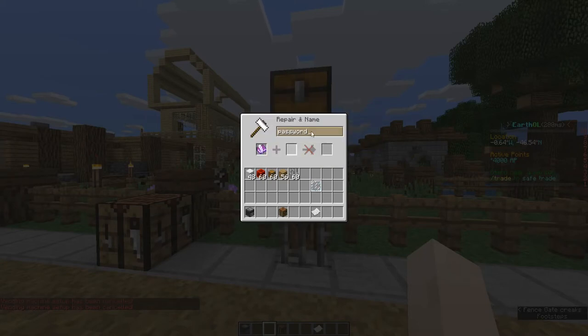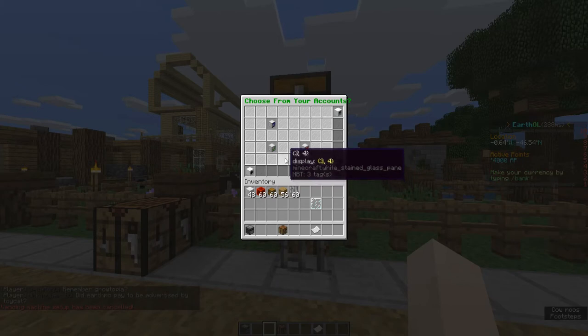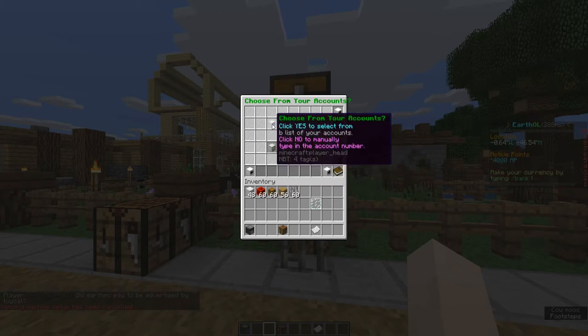Then click the second lever and set a password. It has to be equal to or longer than 6 characters. Finally, you have to link a bank account to it for transactions.